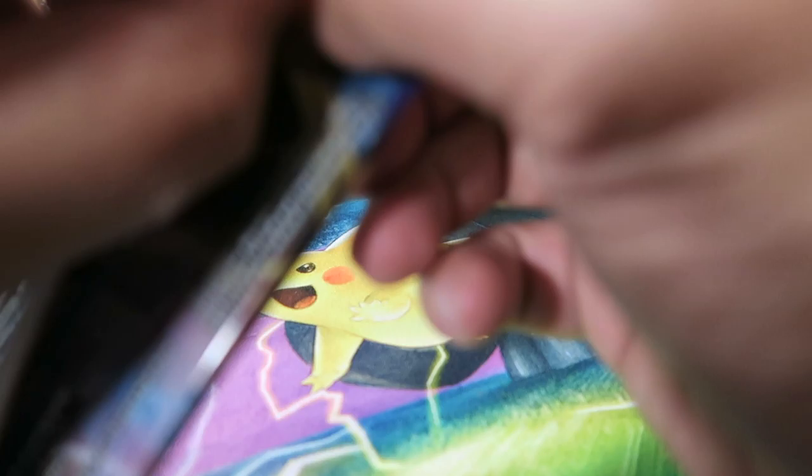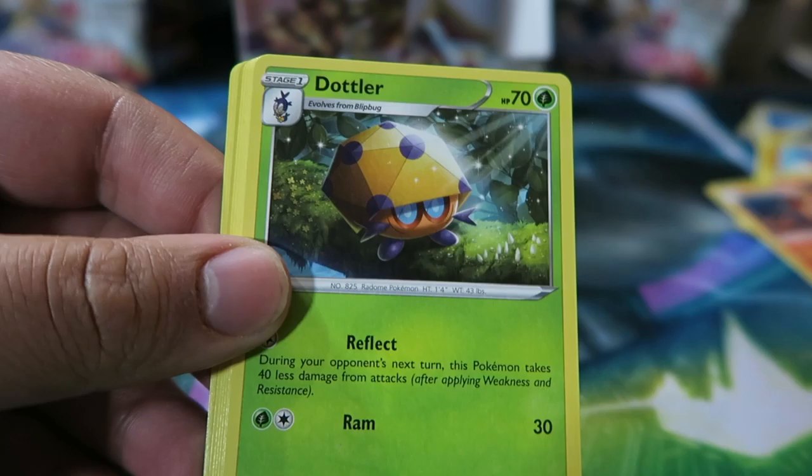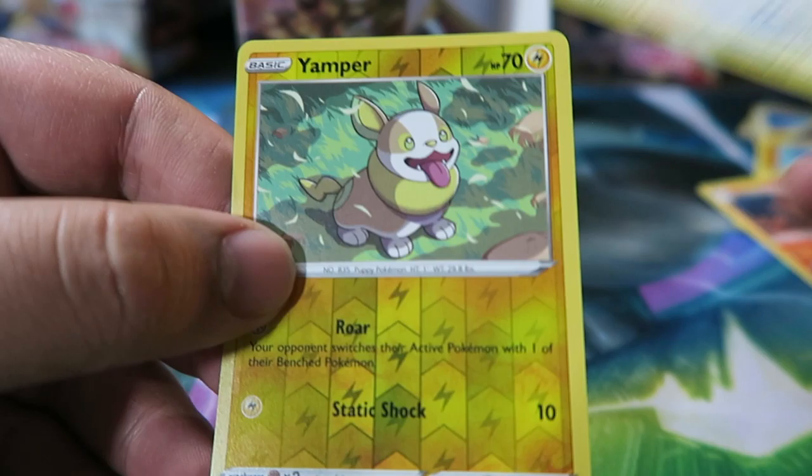Now we can play Morpeko VMAX — won't have to worry about buying him, can play him without going to the secondary market. Pack: Sudowoodo, Hop again, Dottler, Psychic Energy, Chincho, Sizzlipede, Galarian Zigzagoon, Mana, Snom, Yamper Reverse, and a Snorlax.